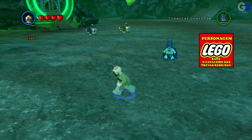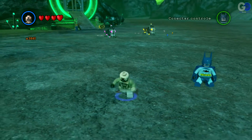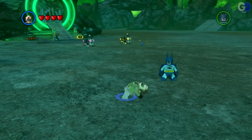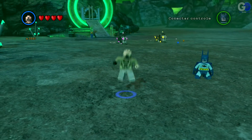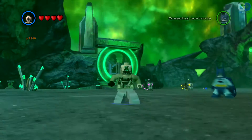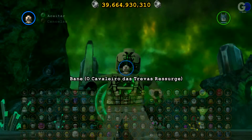Isso aqui é o Bane da DLC Cavaleiro das Trevas. Deixa eu ver se ele transforma no outro Bane maior — acho que não, não transforma. O que ele tem mais aqui? Dá uma porrada no chão. Hoje a vítima vai ser o Batman Vampiro. Não tem mais nada, não tem nenhuma arma especial. Uma mão preta, outra de outra cor. Vamos ver o próximo.